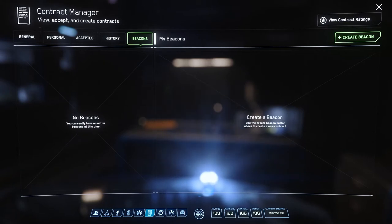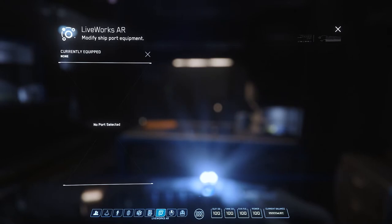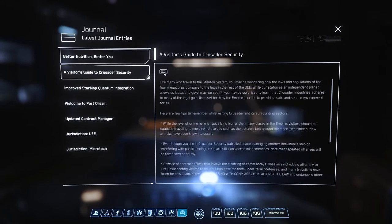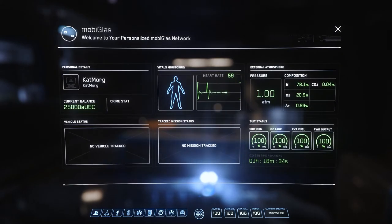We will complete a few contracts and cover beacons in a later video. Liveworks AR is currently useless in game but is used in the hangar-only mode to place objects. Vehicle Maintenance Services is used to restock the ship and will be covered later in this video. The Journal provides some info and lore based on where you currently are, and it will also show you your current crimes if you hold a crime stat. The center button with six squares will bring you back to the main screen.